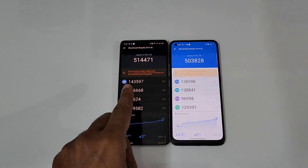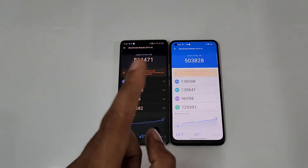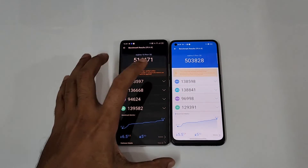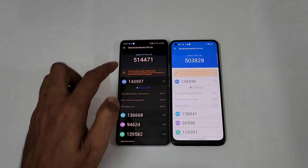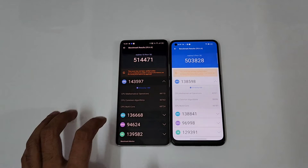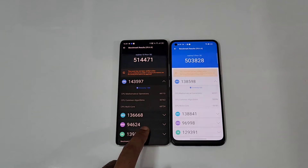You can see the Realme 10 Pro Plus scored slightly higher at 5,14,971 and the Realme 9 Pro Plus at 5,03,928. The CPU score is slightly higher on the Dimensity 1080 — you can see 1,04,000 versus 1,38,000. The GPU score is 1,36,000 versus 1,38,000, so very close on GPU.